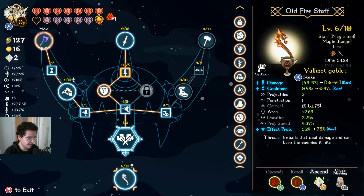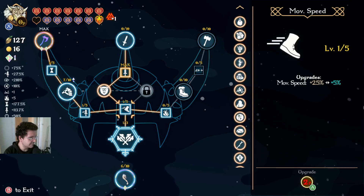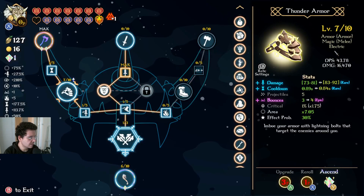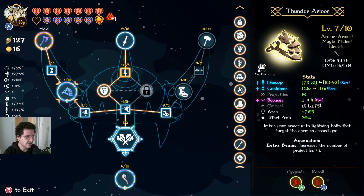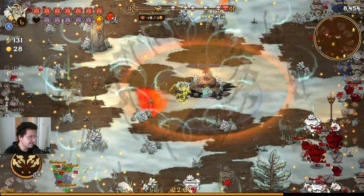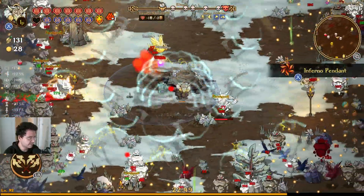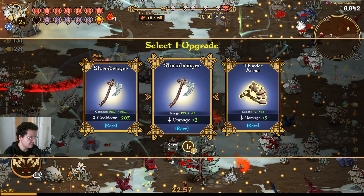We've got some options for Ascension now. We can just ascend our Fire thing here, and finish leveling that one up. We can also go for the Thunder Armor — plus five projectiles. I don't think we're really going to max anything else out in this particular run, so let's go for the extra five projectiles. Alright, nothing's even getting really close to us at the moment. We've got max health just about, missing one red heart — there's a potion over there. We'll take the cool down and the extra damage.